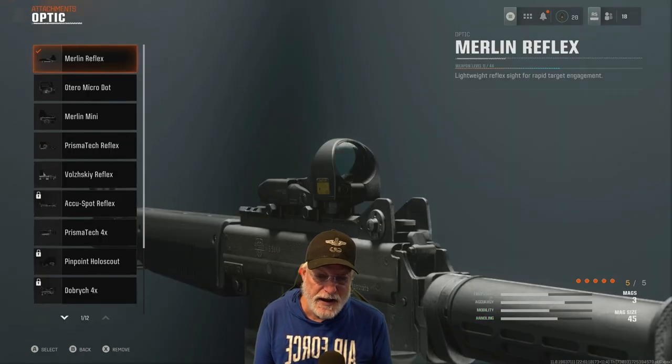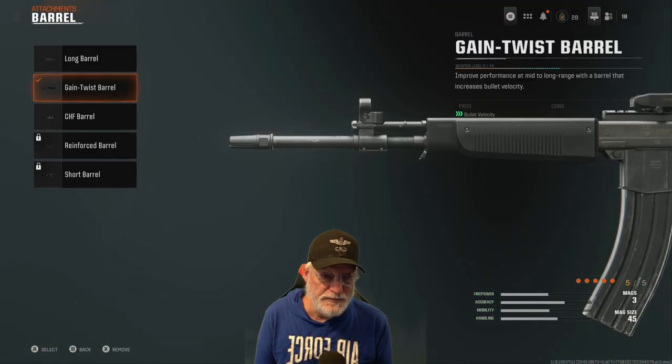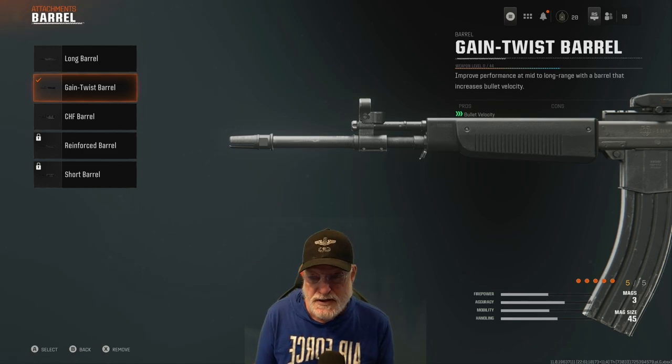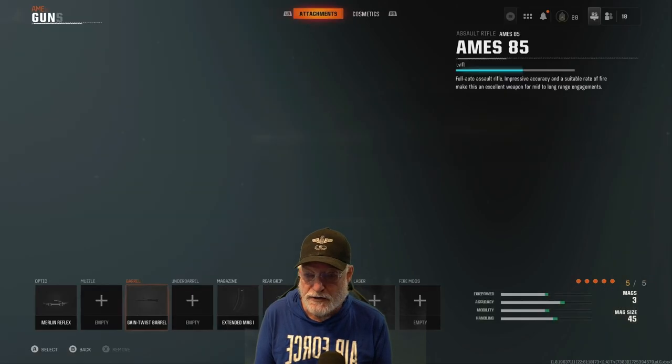I'm going to start with a reflex sight — it helps with aiming and accuracy. The gain twist barrel increases bullet velocity, and there are some long lanes on these smaller maps. Either that or the long barrel, which will improve your firepower over a longer range.